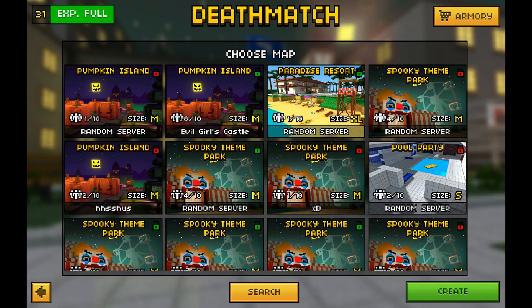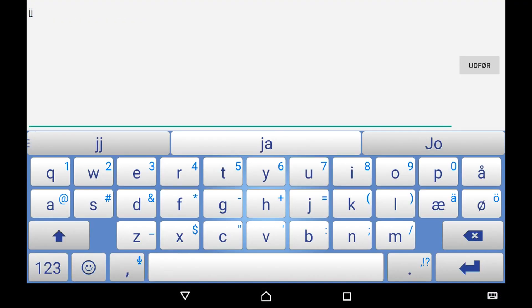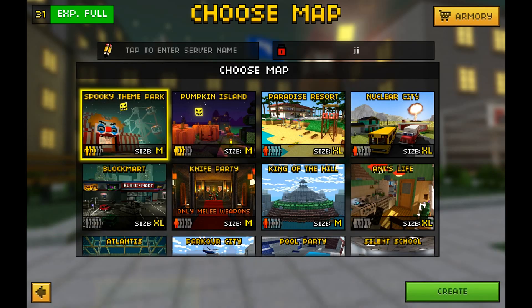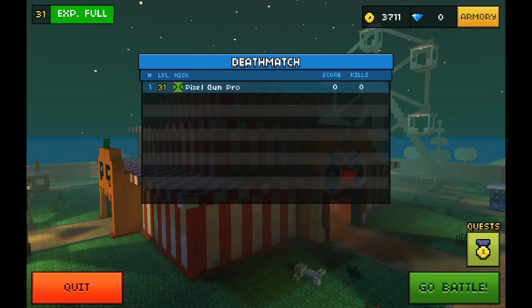Let me go into a custom server so I can show you this map. It's a little easier for me to show you in a custom server than to go in and avoid being killed. It's a pretty cool map, actually. And remember, this is on Android only right now.